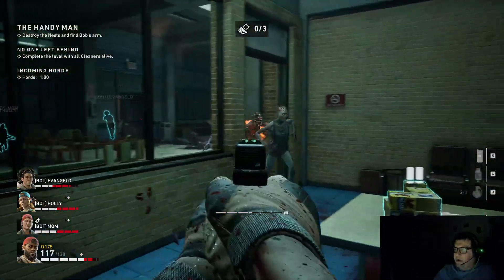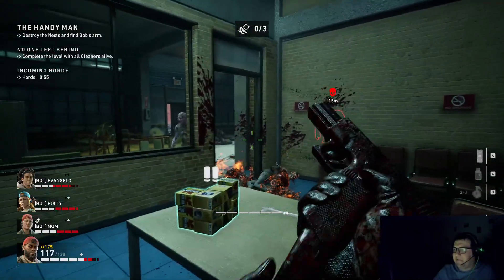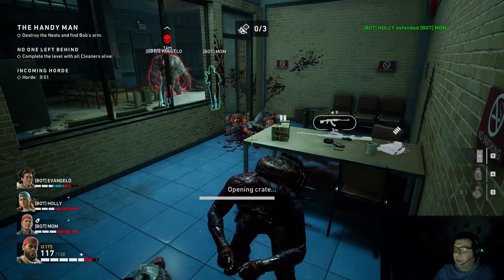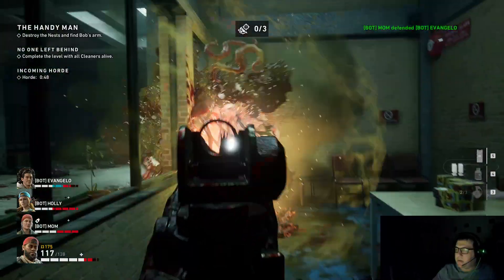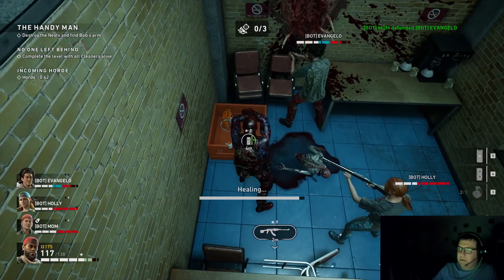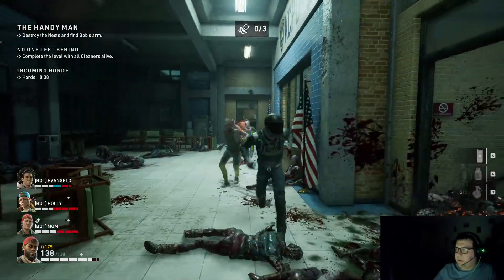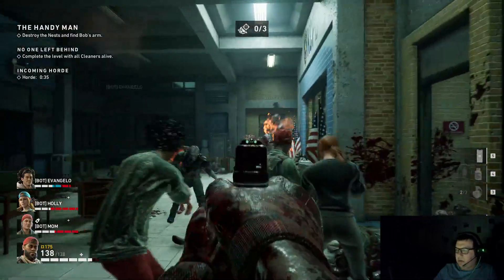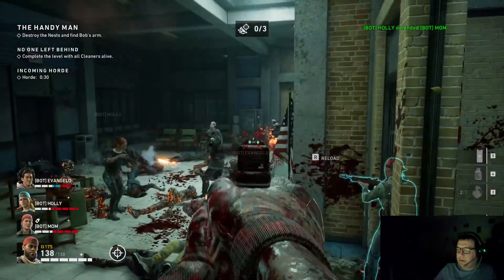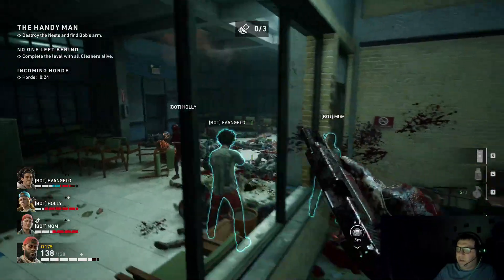No matter how many zombies you kill in this lobby, at any point if you leave, zombies will show up again in this lobby — no matter what. There are bandages and meds here; just keep in mind that these things are here. I don't know why all these zombies got aggroed — what's happening here? It seems like a horde triggered, but there was no sort of warning.